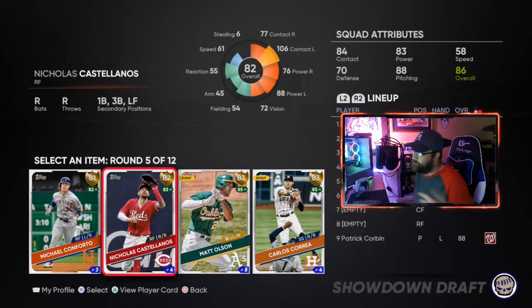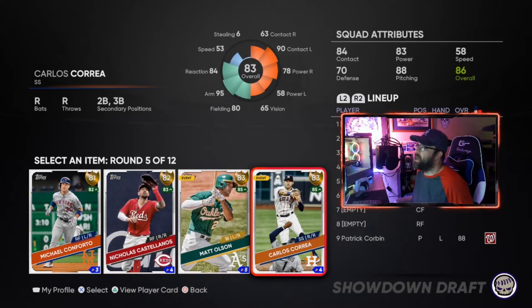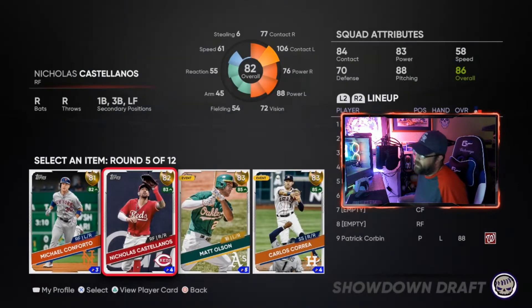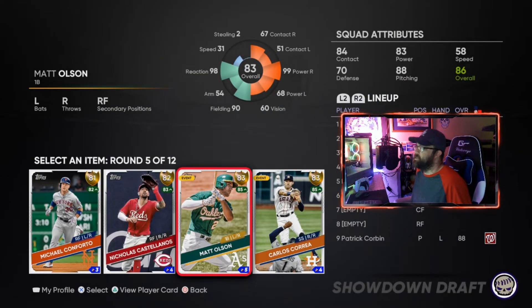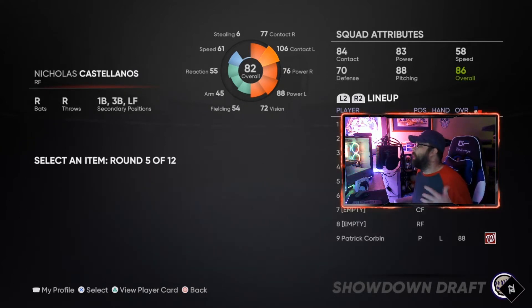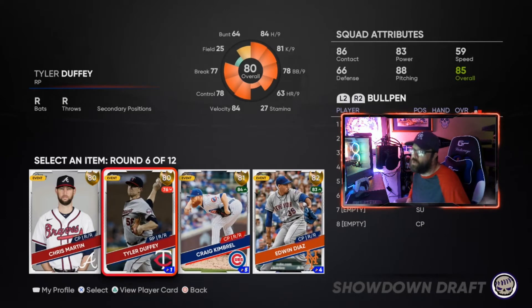Now we've got Conforto, Castellanos, Olsen, or Correa. Olsen has the highest power number at 99, but Castellanos has the most all-around power from coverage on both sides, and that's what I like. He's also trending up today - against lefties he's going to absolutely mash at 96 power. Castellanos has a ridiculously glitchy swing in this game. Take the card that works best for you - even if it's not necessarily a power card, take the clutch card for you.